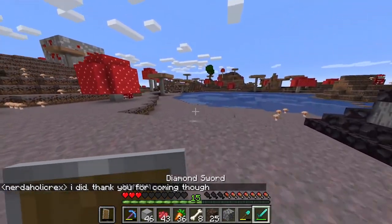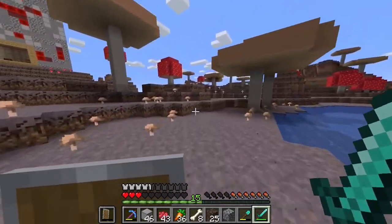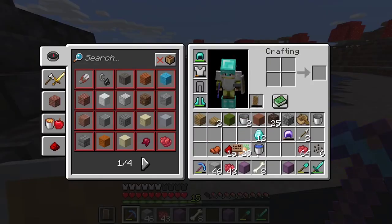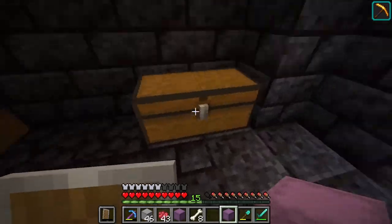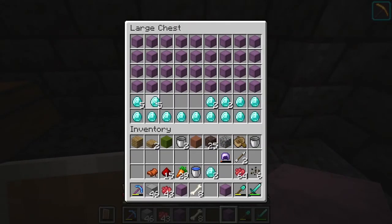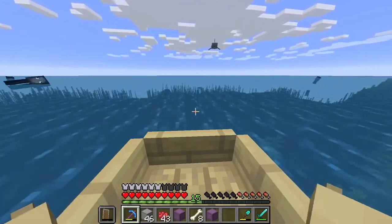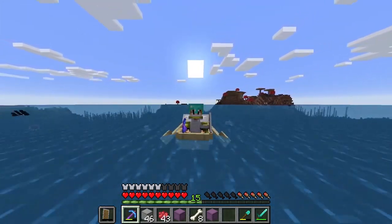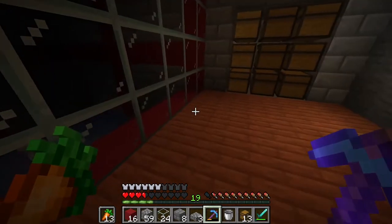He actually came all the way. Would you like a head? We're gonna have to give him something - we're gonna give him like a little box to say thank you. A little token to say thank you for helping us. Let's just put a sign: 'Thank You For Coming To Help.' How much is it per shulker? Five diamonds.